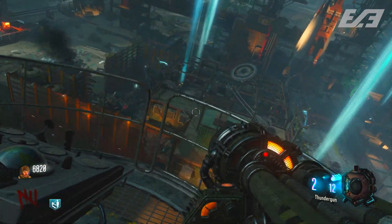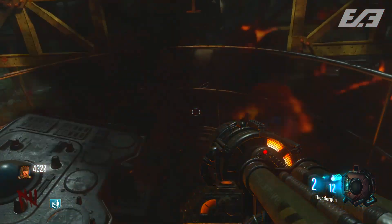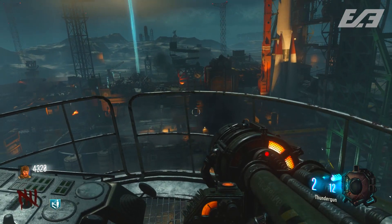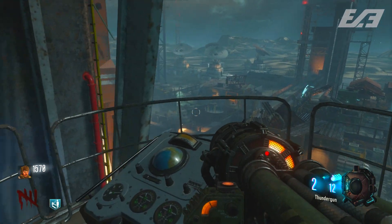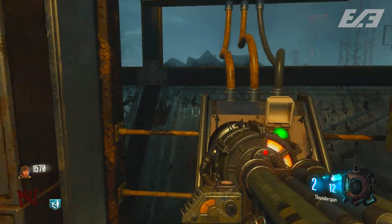First, before we get too far into it, you're going to need to open up pack-a-punch, as that's one of the first real steps — kind of like a prelude. You're going to want to take the landers, get them all charged up, launch the rocket, and that will open up the pack-a-punch area.